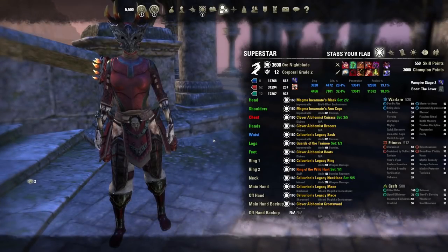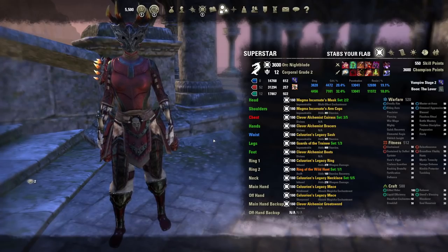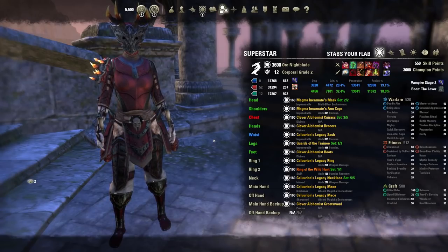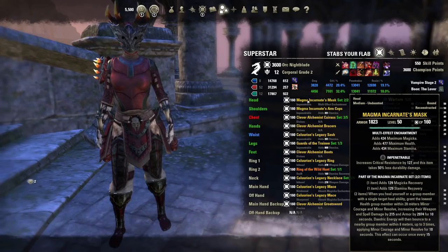For the first setup, this one benefits magic classes more and they will utilize this more than the other spec. Stamina builds can honestly use both — it just depends on your spec and build. But ultimately, magic classes will mainly use this aspect the most. We're using a monster set; pick any you want — it could be Blood Spawn, Balor, Falcon Scoria, Infused Guardian, whatever monsters you like.